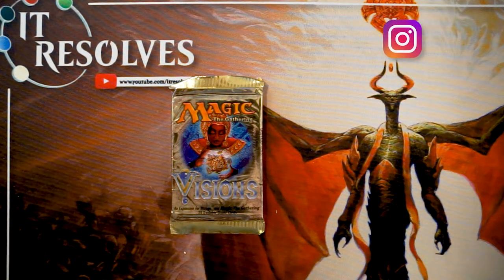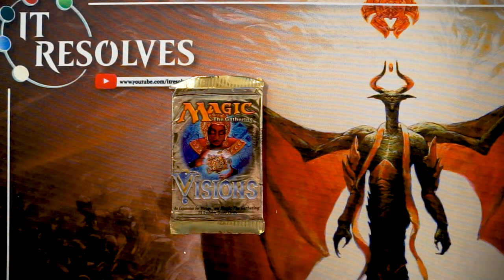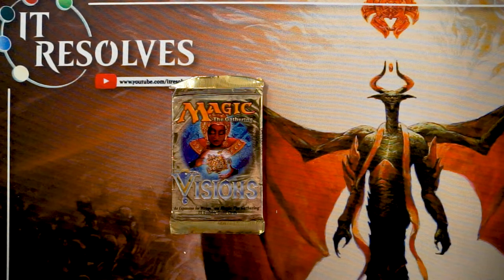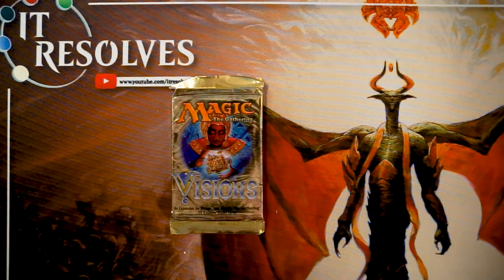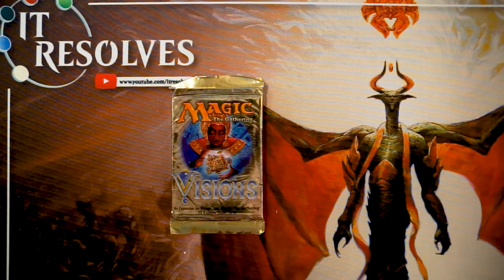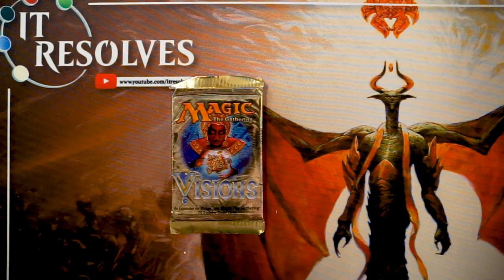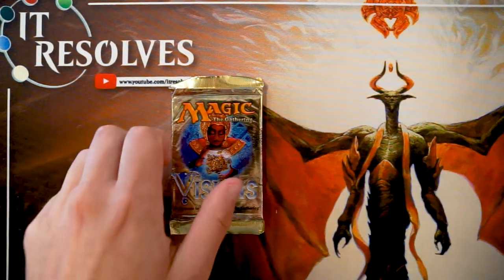Welcome to another Crack a Pack episode. Today is special for multiple reasons: we're opening a Visions pack, which we don't get to open very often. Also, we have a new playmat supplied by Inked Gaming — we are an affiliate, so if you'd like to order anything from Inked Gaming, use the link below for a discount and to support us.